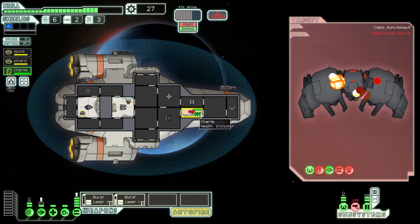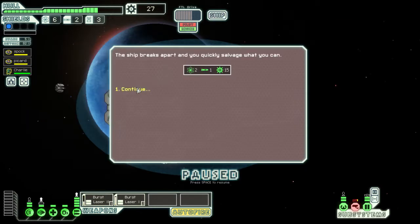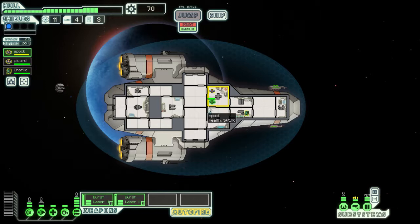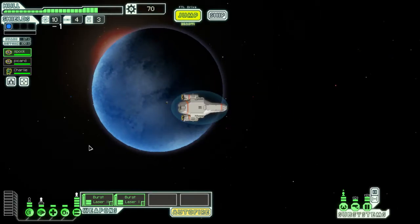Luckily sensors very slowly self-repair. We're going to repair the sensor system. Everything in the game is useful — if we repaired sensors to the next level we could actually see the enemy crew. My mouse is freaking out again. I'll send crew in there to get healed too. I feel pretty safe now considering the doors are level 2.